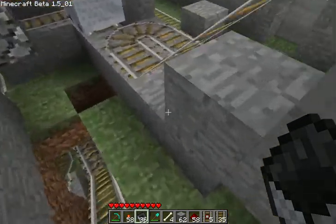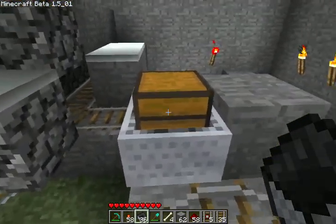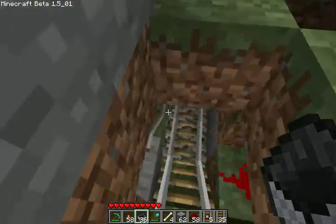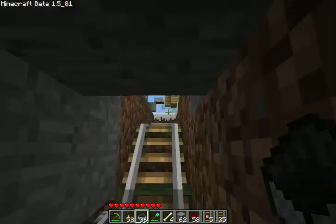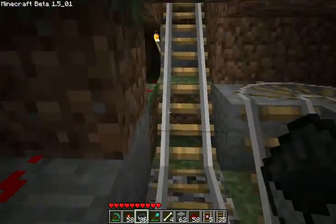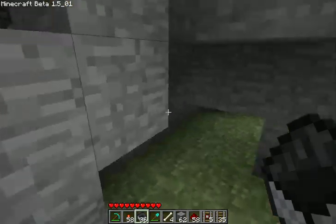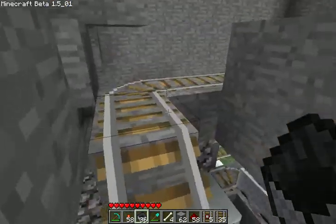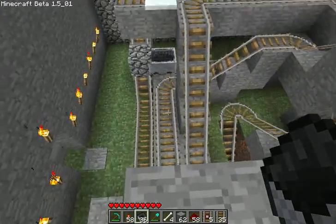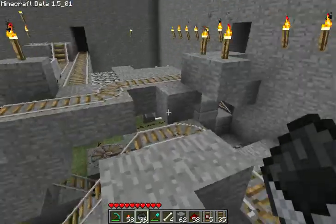The next thing I'm going to show you is how this storage cart gets reset automatically. This is the place where you push the cart back down, it goes down here, gets boosted by this booster, comes up here, curves around, and it goes through this hole which makes it land right there, resetting itself. So you can use it the next time, and the next time, and it keeps working.